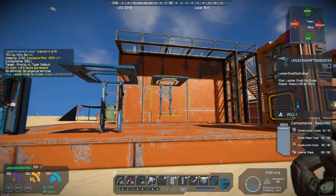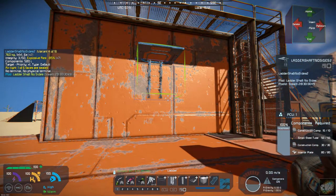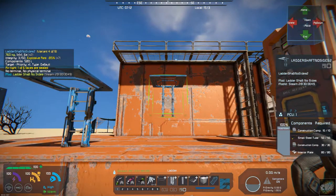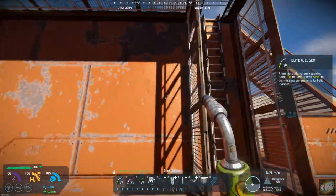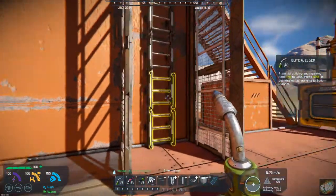I have built something over here using the shaft with no back on it. Let's go over and take a look at it. So I built the ladder, and what I did was I added catwalks — grated catwalks — along the side.